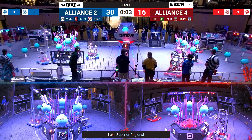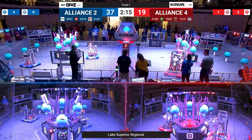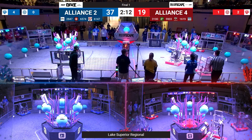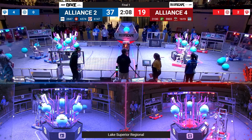We have Alliances capable of high scores on both sides. Alliance number two versus Alliance number four — Alliance two is in blue, Alliance four is in red.